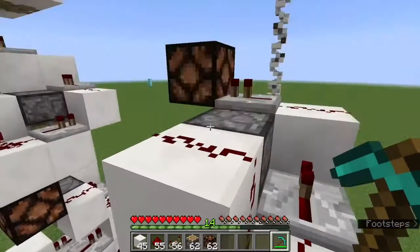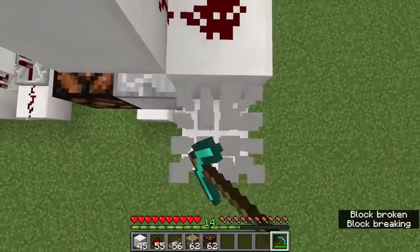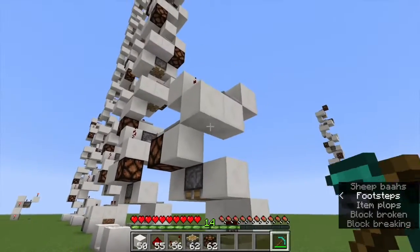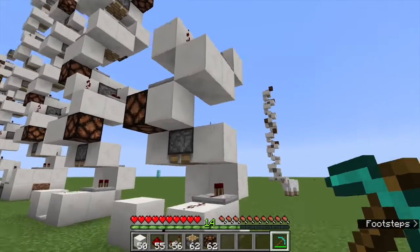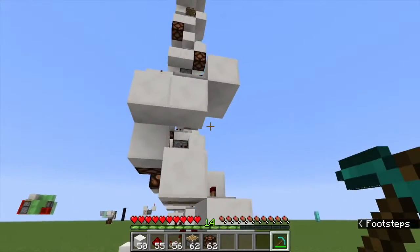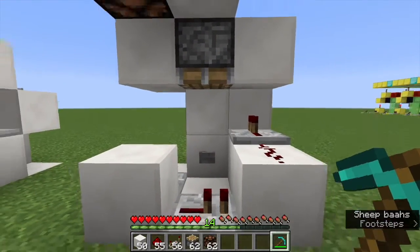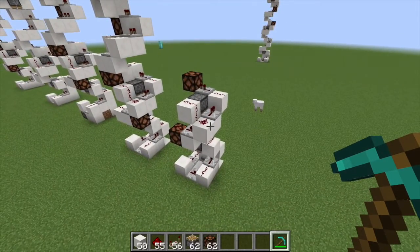Where you place the blocks with redstone on them, where you place the redstone lamps, and even where you place the pistons kind of depends on how far up you go, because for each layer it actually turns 90 degrees. So the layout can be kind of tricky sometimes, but it's pretty easy to get the hang of. Thanks for watching, see you later.